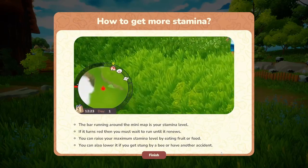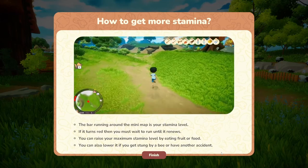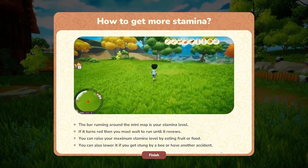When you first get the pop-up for stamina, it lets you know that you can increase your stamina by eating fruit or food, and decrease your stamina from a bee sting or another accident.